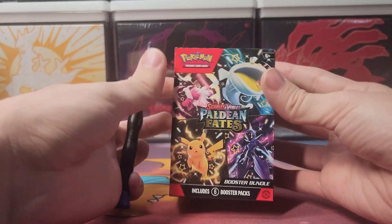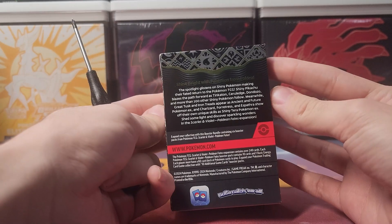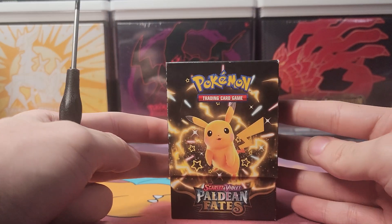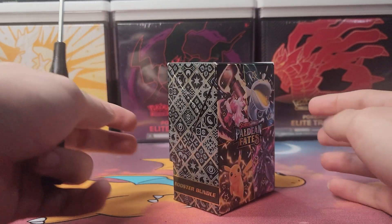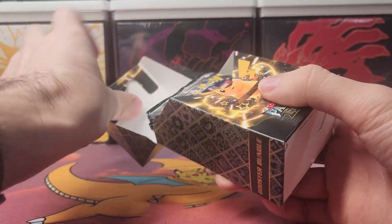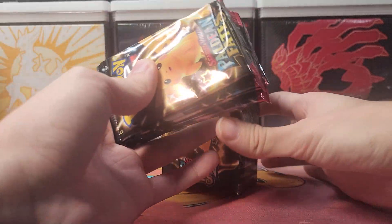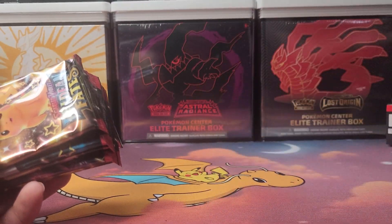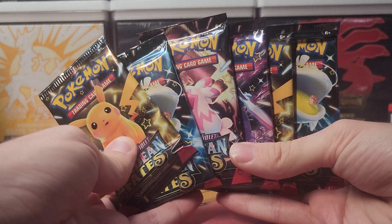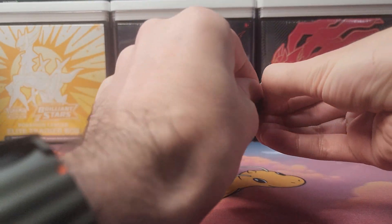On the booster bundle we've got the four featured Pokémon on the front, and the usual info on the back. We've got Pikachu as the shining star of the set right there. Pikachu isn't exactly the chase card of this set, but they decided to make him the face. The packs inside show the same Pokémon. Let's get into that first pack and see what we pull.